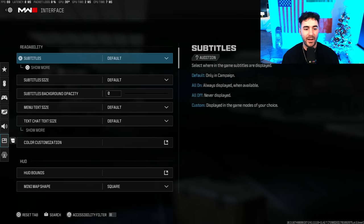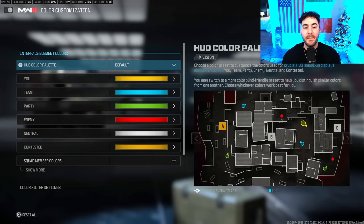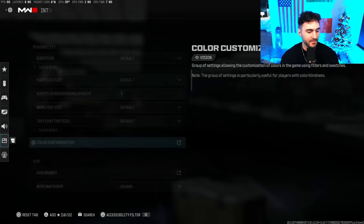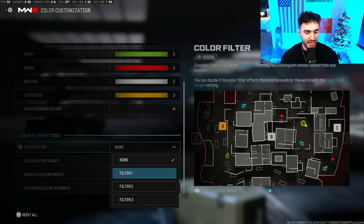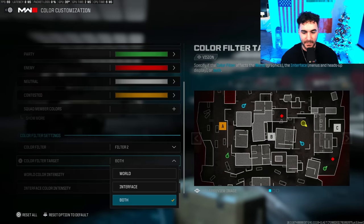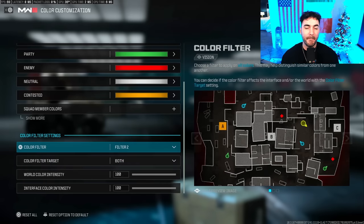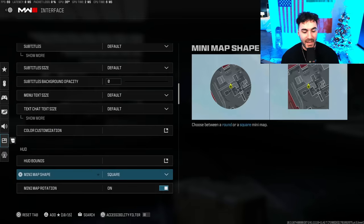If you're having trouble with colors or saturation on console and want it more vibrant, go into Interface, then Color Customizations, then Color Filter Settings and turn it on. Set the color filter target to Both — I found that Filter 2 gives you the most vibrance and pop. On console you are very limited in what you can do to increase color saturation, but Filter 2 is the best option for that.